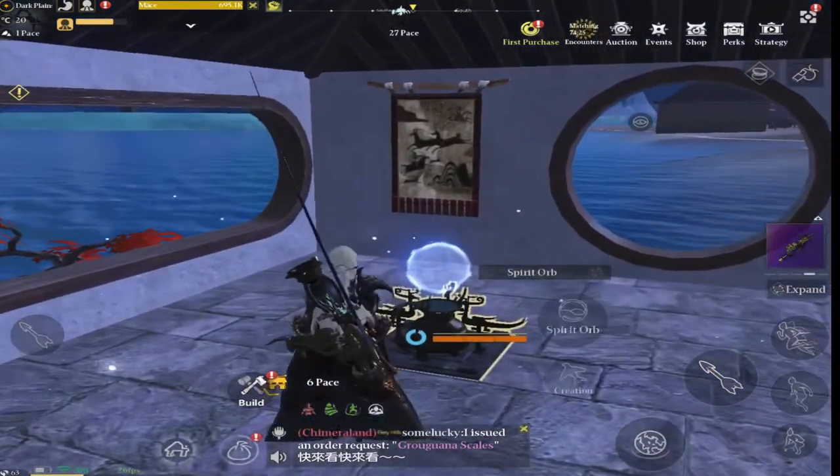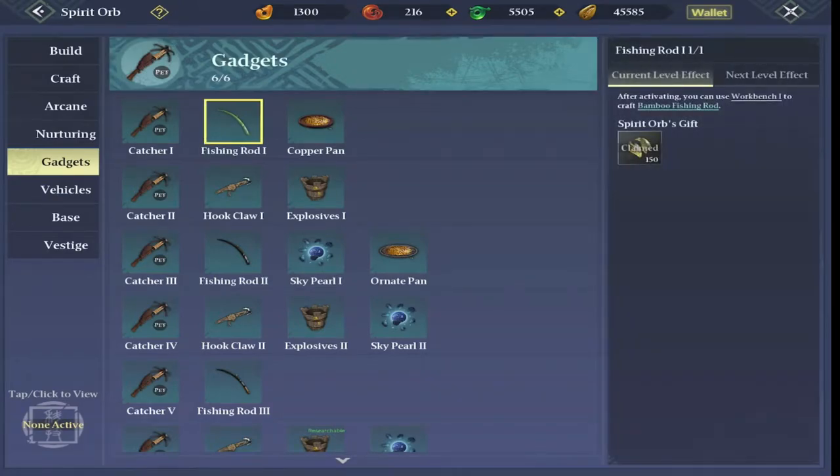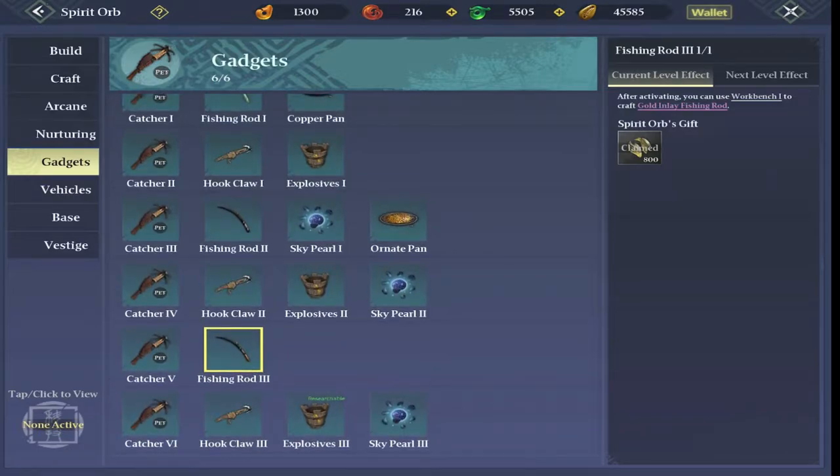First up we're going to look at the tools. I've just popped up to my spirit orb and under gadgets we have fishing rods, so we need to research those in order to be able to go fishing. There are three different levels, so you can just research them as you go along.